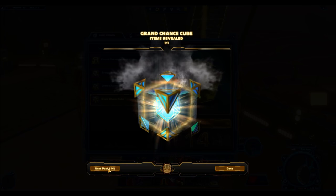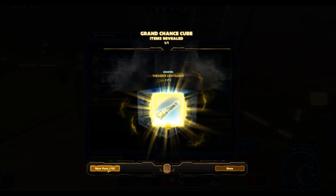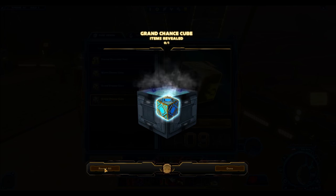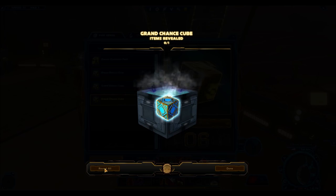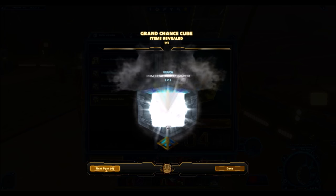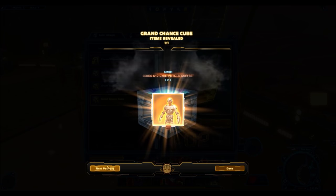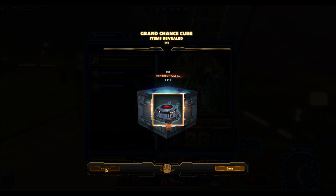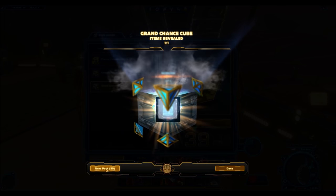Are all those people buying grand chance cubes for high prices secretly getting rich off of them, or are they wasting their credits? That's what I wanted to investigate with this pack opening. I assumed that on average chance cubes sell for around 400,000 credits each, meaning 100 chance cubes could potentially sell for 40 million credits. I wanted to see whether opening 100 chance cubes and selling the contents would make more or less than 40 million. And for those not concerned with credits, this video should still give a good sense of the drop rates and how bad grand chance cubes are with their RNG.